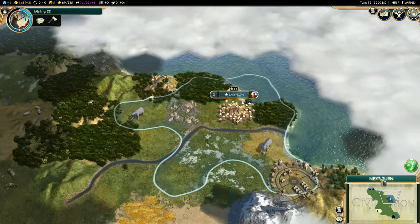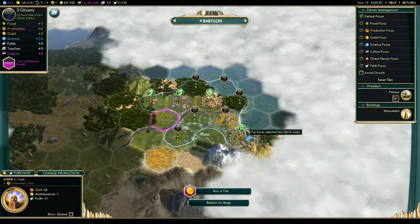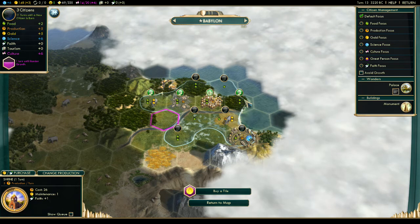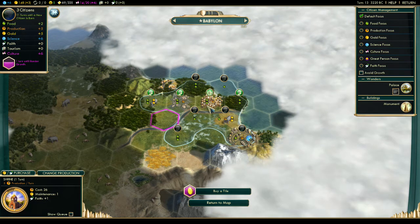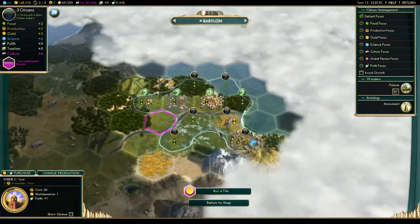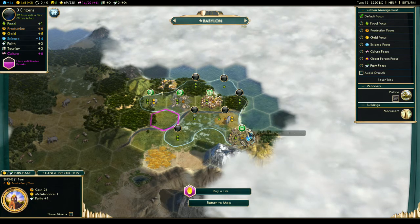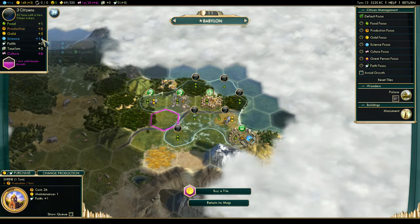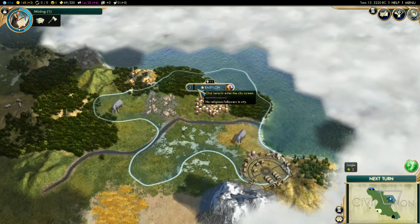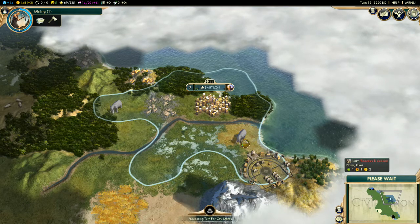I'm gonna have to bring these spearmen back to Babylon. The computer will automatically select tiles for you, and it seems to have selected the most food — it wants me to get six food. But I'm not a big fan of that; I want this academy, this eight science per turn, and I'm going to manually lock it. This is big early in the game, really big early in the game. My rate of growth has slowed down from 11 turns to 22 turns now, but I'll have mining next turn and it's worth it. That's what Babylon's good at: early game research.